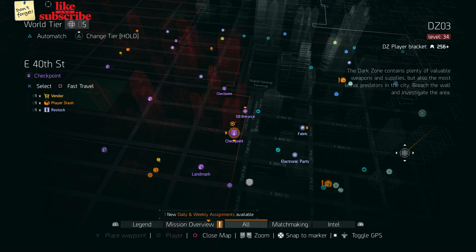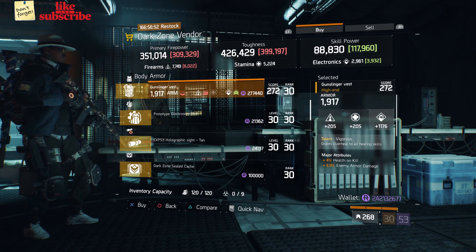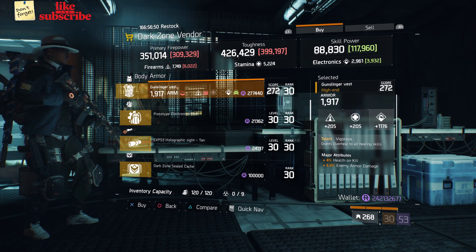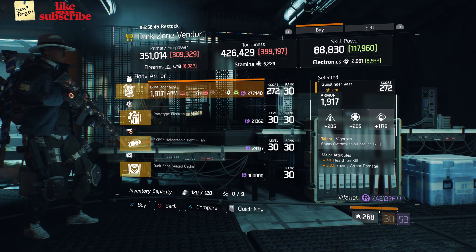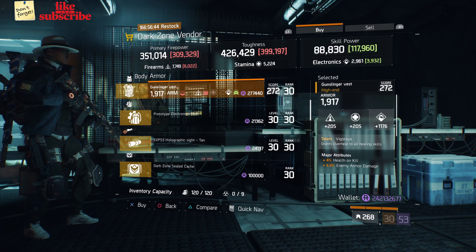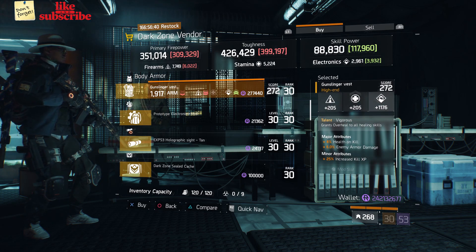For our next gear items, head over to the East 40th Street checkpoint. The dark zone vendor has a Gunslinger Vest with the talent Vigorous on there. It has a gear score of 272, the armor is 1,917, its roll for electronics is 1,176, and the attributes are health on kill, enemy armor damage, and increased kill XP.